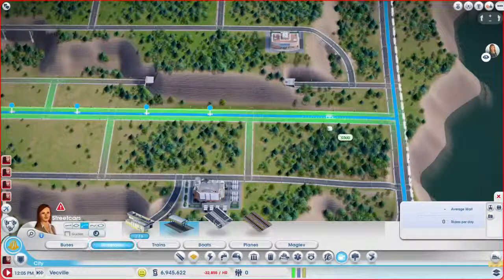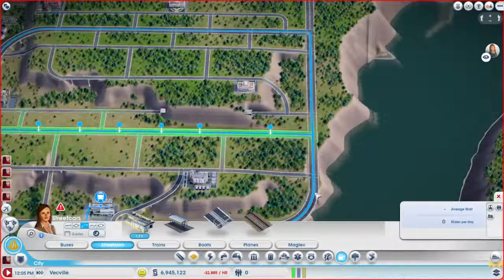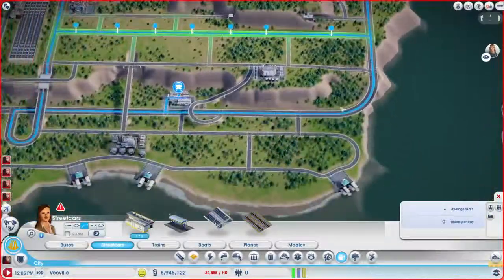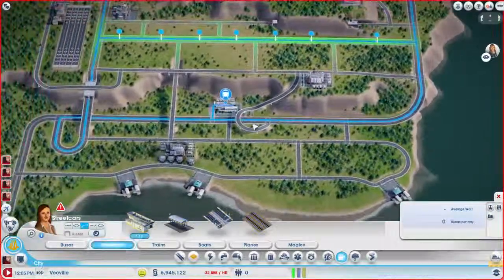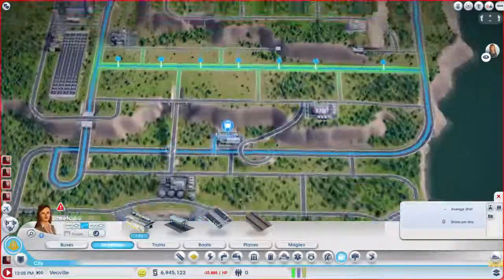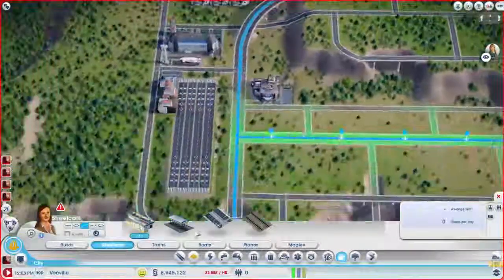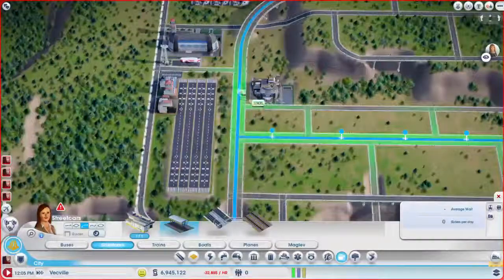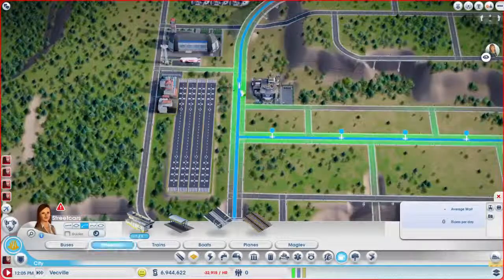I think we'll place this one out a little bit. Because we're not going to do any streetcar stops on this road — we want the streetcars just to blow right through this side area. It's just going to be for connection. And I don't know if I'm going to have streetcar stops down here. I should put some down there. I'm definitely putting one right here, because then everybody from this area should be able to walk over.